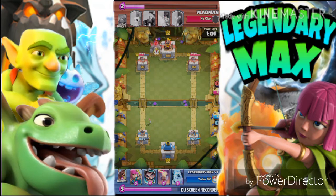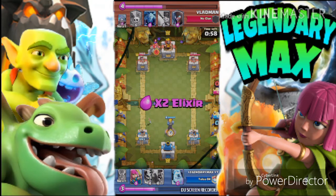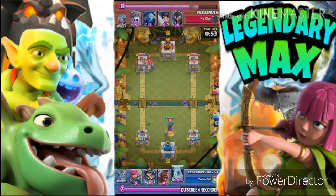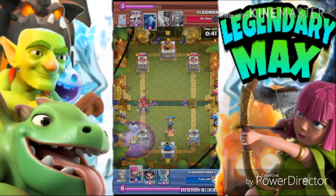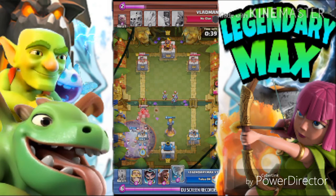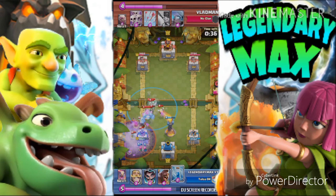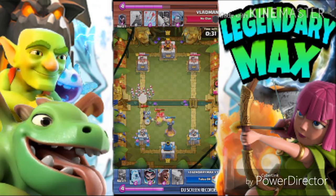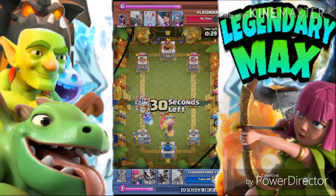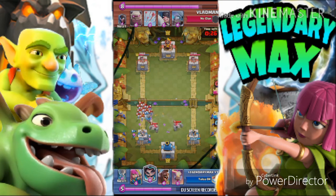Basically guys, we're fine. Place your Inferno Tower between these beautiful towers in front of the King Tower, so let the Golem go and attack your Princess Tower on the left. Then if they use any Graveyard, you can use the Ice Golem to take them off, then use the Tornado so the Golem goes ahead and attacks the Inferno Tower. Look how much damage we do to their base with this deck.